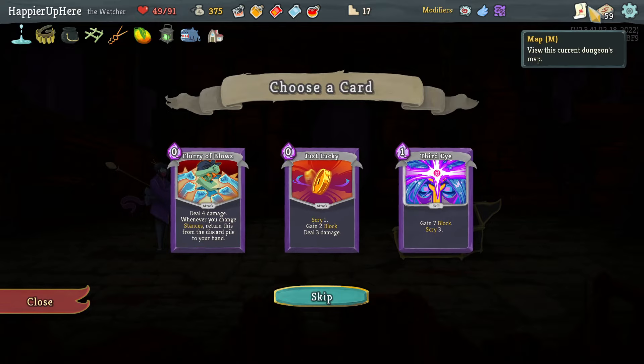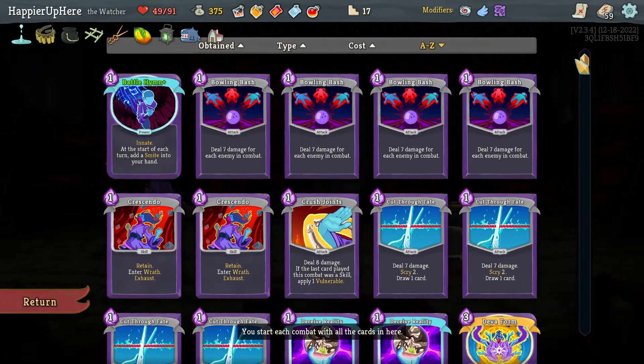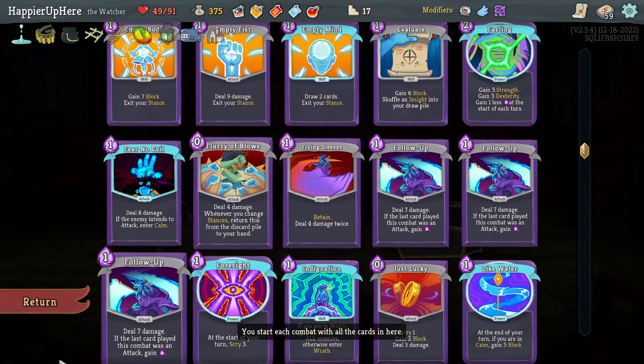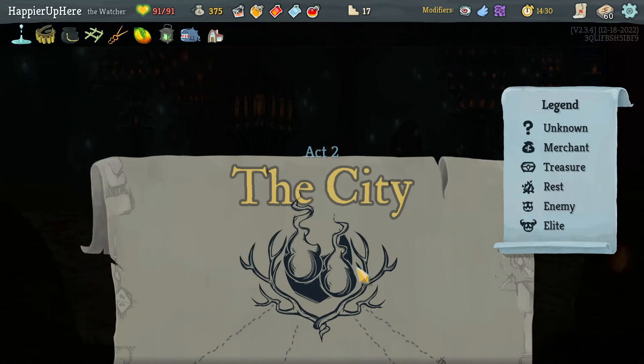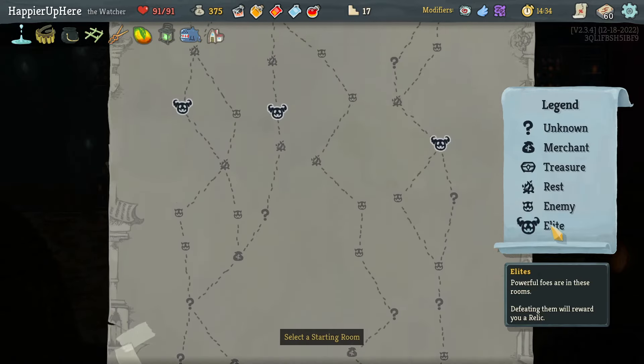Got a Fire potion and a second Flurry of Blows. How many Just Luckies do I have? Just one. And one Flurry of Blows. Let's just grab a second Flurry of Blows — it might be a little better. Awakened One or Collector at the end. This time let me remember that I have the Flight modifier which means I can hit four out of five elites — pretty good.